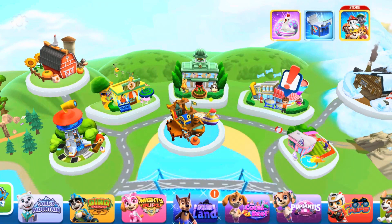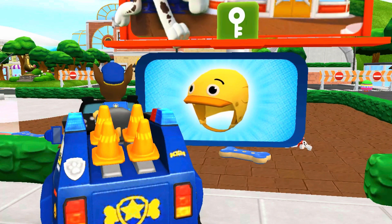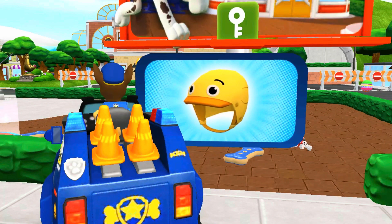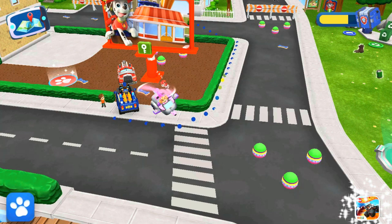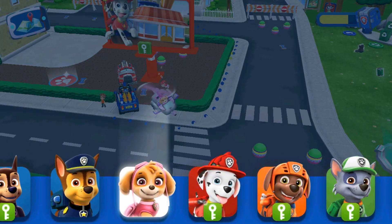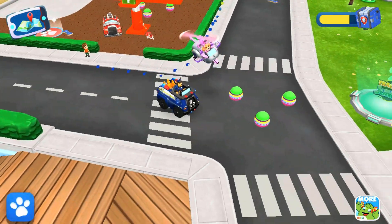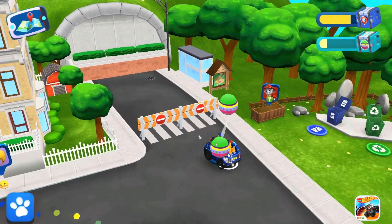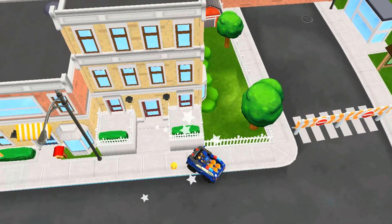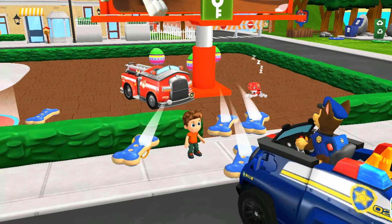Where do you want to go? Here we go! Oops! Alex forgot where he put his yellow helmet! Keep an eye out for it! Chase! I see it! The yellow helmet! All right, pup! Alex can safely ride his super trike thanks to his trusty helmet! You've got it!